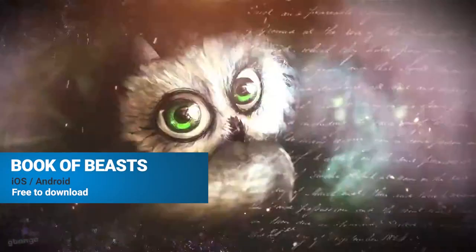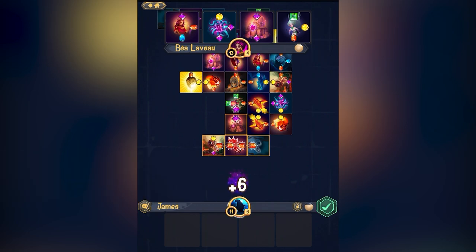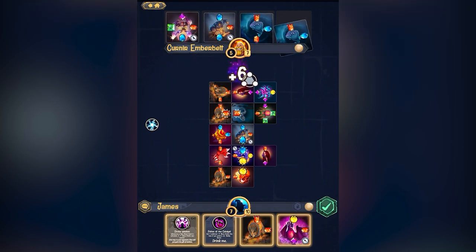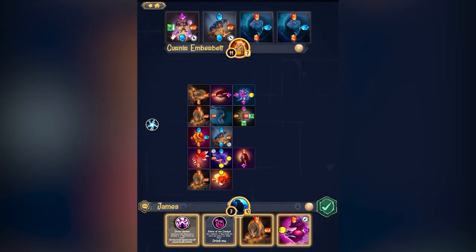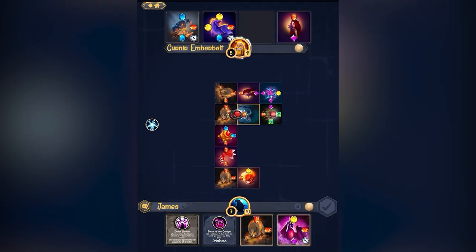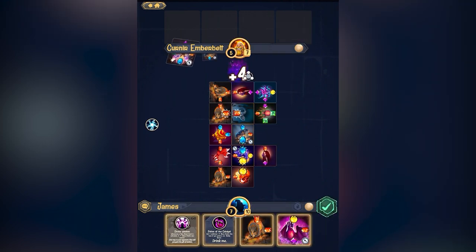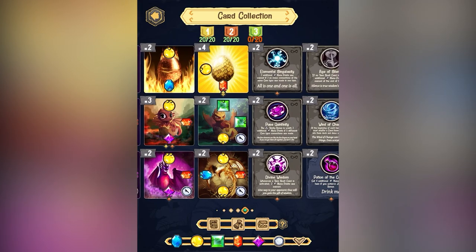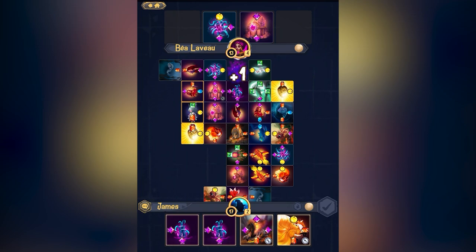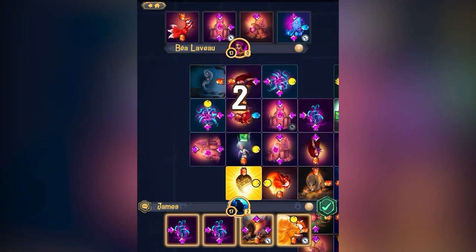We've mentioned Book of Beasts a fair few times this year on PG, and for good reason. It's a clever fusion of a tile placement game with a CCG game. Think Card City Knights or Final Fantasy VIII's Triple Triad, where directional placement is essential to victory. Drag tiles onto the board and connect matching elements to score points. There's much more going on though, both in the collectible card game element and a spell system. We've played a bunch of this one and it's a lot of fun, especially against real humans. Easy to pick up, free to download, and well worth a look.